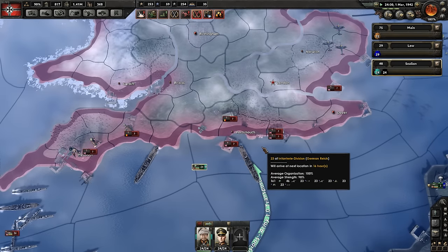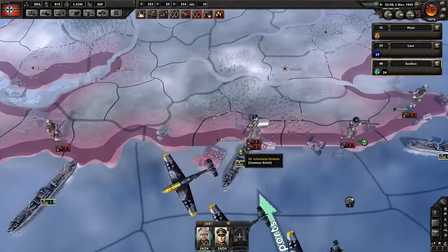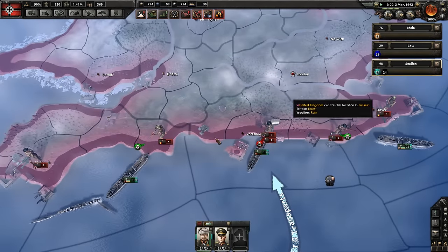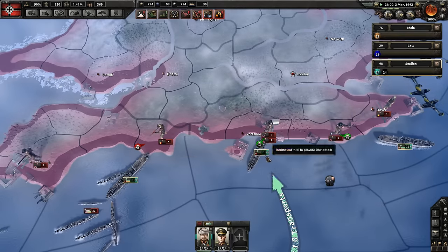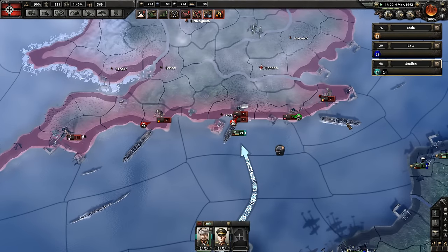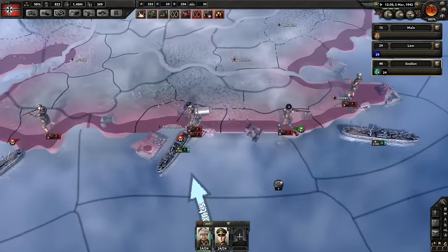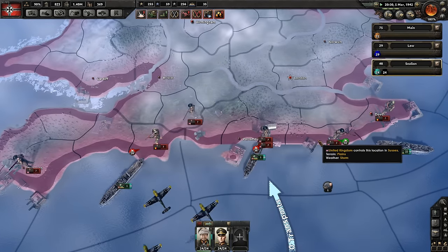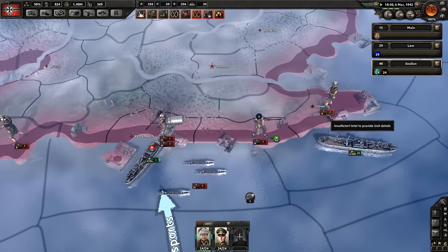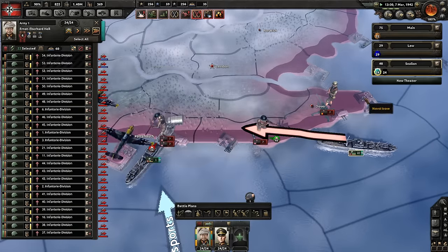We don't really want to be building a naval base — there's probably not going to be enough time, it takes about four months to build one. As we're landing, we're winning here but losing over there. I don't know why the AI does this, but they seem to group up. We've sent 24 divisions to engage, but they're not divided evenly — 22 are engaged on one point, with one here and one there. We're going to get a landing and then try to grab Dover for that port.